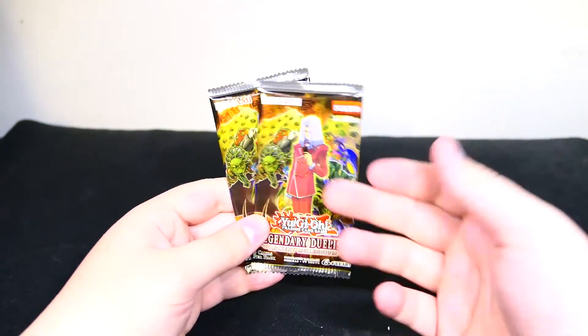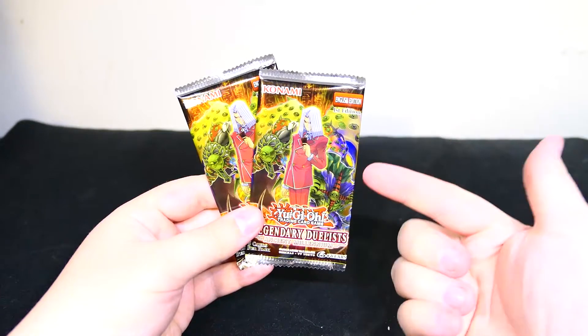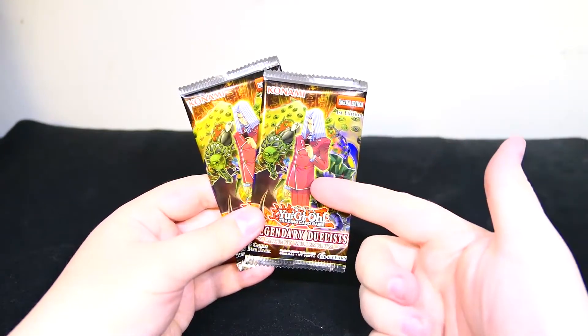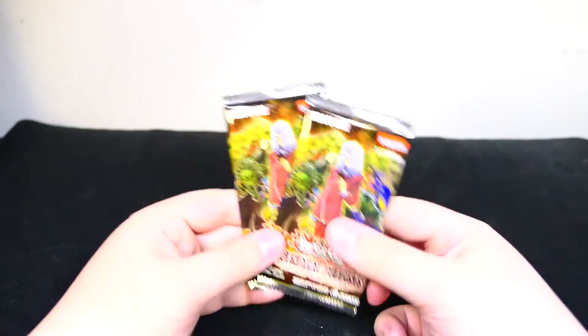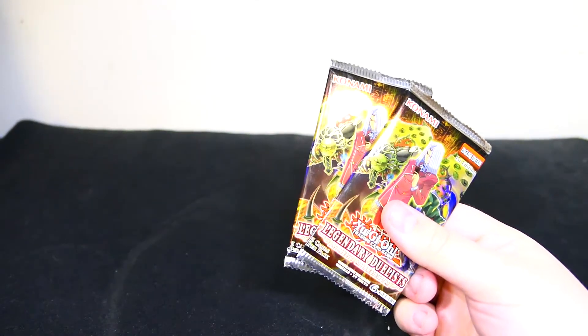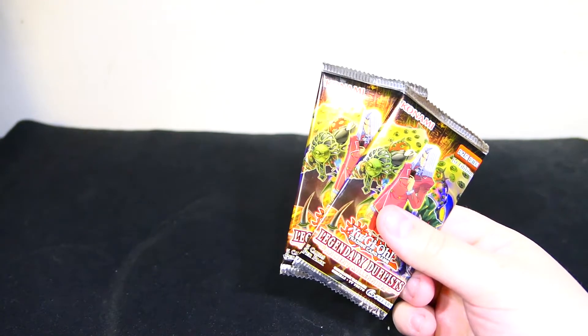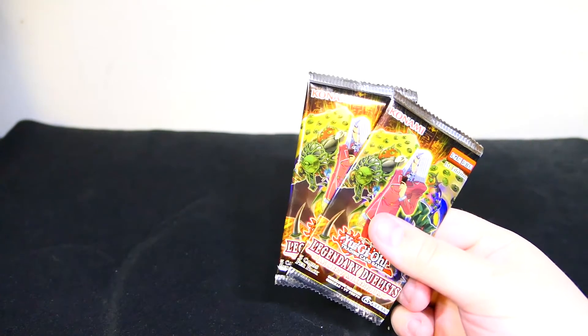If you guys don't know, these packs contain cards from Pegasus, Weevil, Bandit Keith, Jesse Anderson, Professor Crowler, and I think that's it. Yeah, pretty sure. Oh, and Chaz — Chaz Princeton.